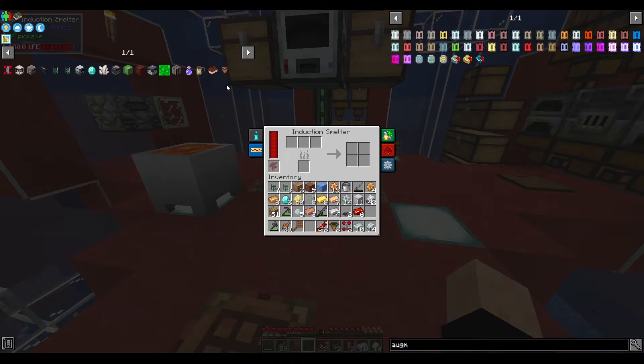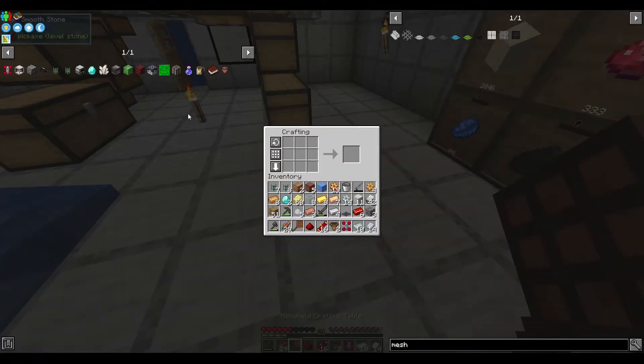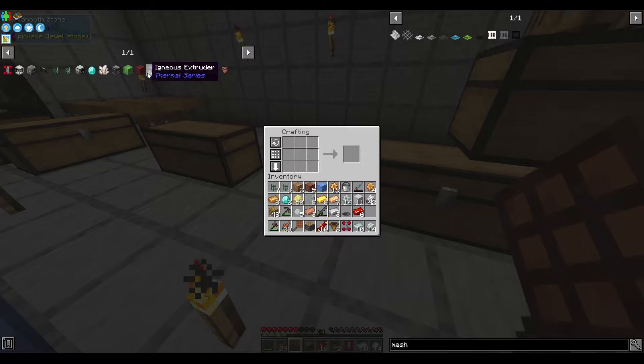I think I made just enough for two diamond meshes, but I'm going to make just one - because I want to use one of these servos to make an igneous extruder. So let's make just one diamond mesh, and 16 redstone flux coils. That's going to take a long time. Let's get our igneous extruder - we need another piece of cobblestone, so let's get that piston going. And that's our igneous extruder - awesome!